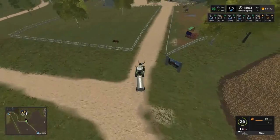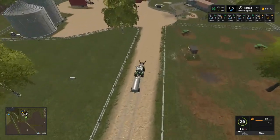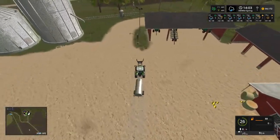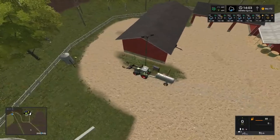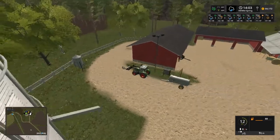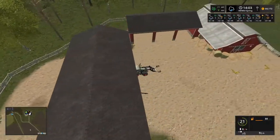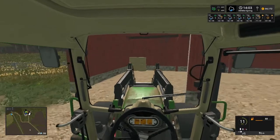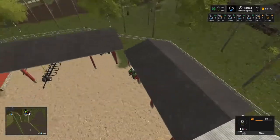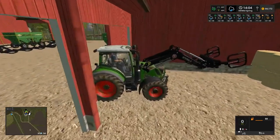We gotta worry about our chickens right now. I've been neglecting them lately because I've been at the sawmill. We're gonna fill this water thing up because I know they're gonna need water. There we go - I'm just gonna drop that there. I know they're probably gonna need a straw bale for the bed. I gotta do this way - I'll put it on the end. How do I open this thing up? Actually it's all the way open.